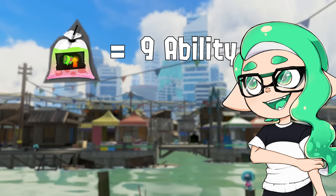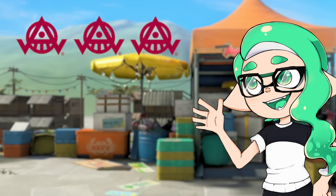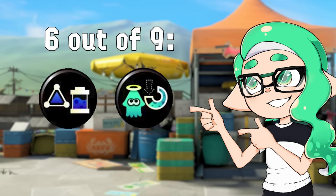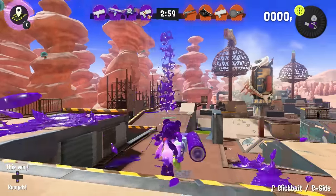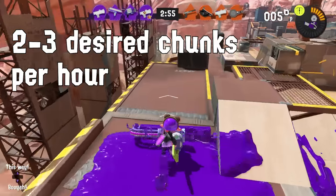On average, 1 drink converts to 9 ability slots if you start out with an all-empty gear set. If you have gear of all the same brand and drink for that unfavored ability, you can expect 6 of the 9 slots to have a favored or unfavored ability. This process is a bit slower than Salmon Run, but since it's a more deliberate method, you can expect to get 2-3 chunks of the desired ability per hour.